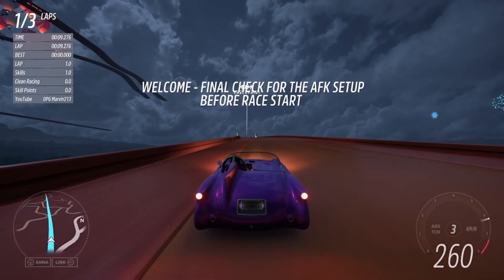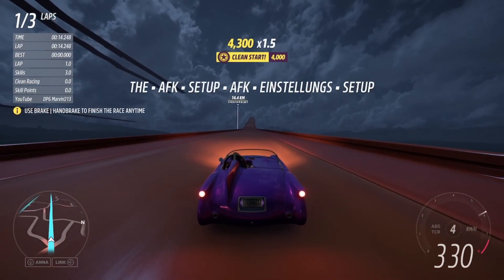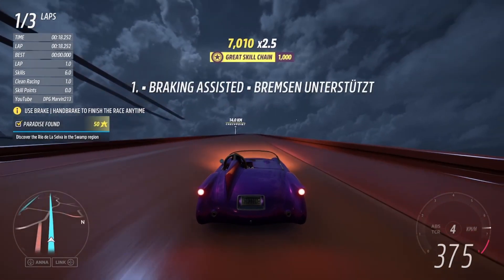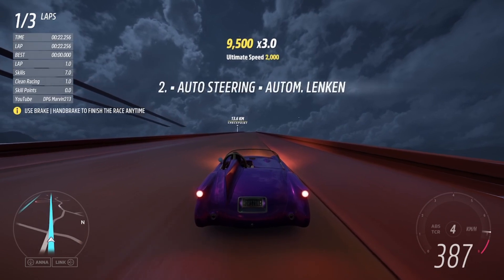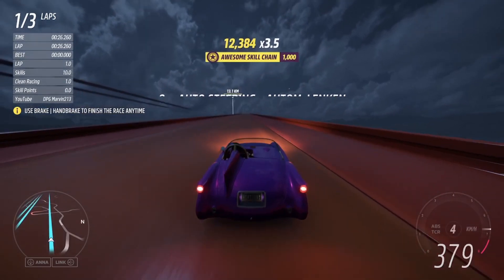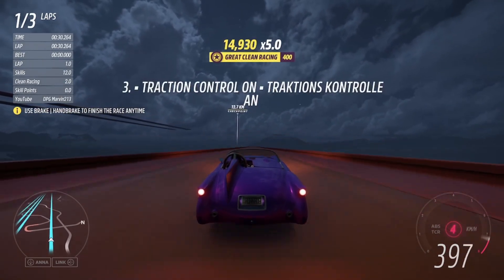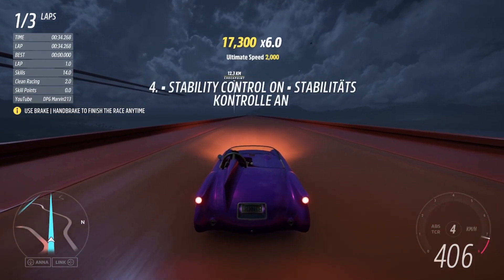Once the race loads up, all you need to do is hold down the gas — tie a rubber band or string around your controller, or put a weight on your keyboard — and just let the race play out. You're going to achieve high skill chains, giving you hundreds of skill points. You can end the race at any point by pressing the e-brake, and once you've finished and collected skill points, you can begin converting them into regular and super wheel spins.